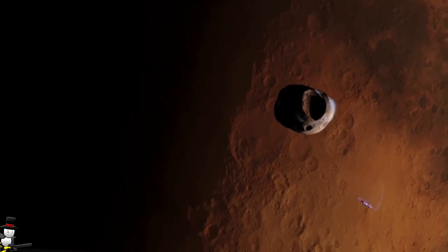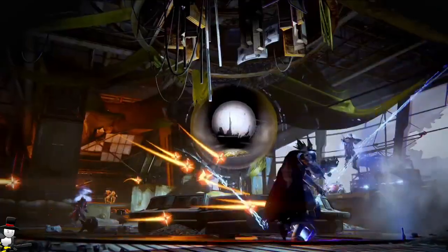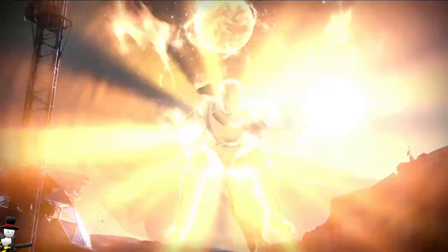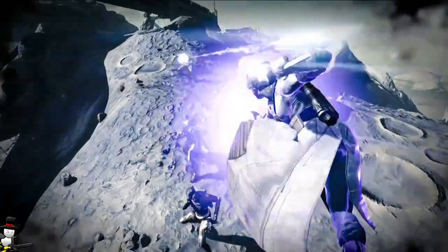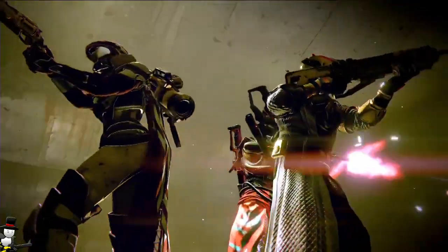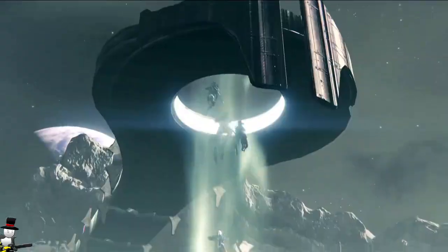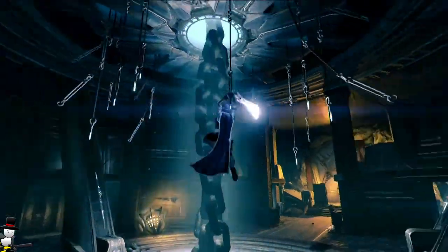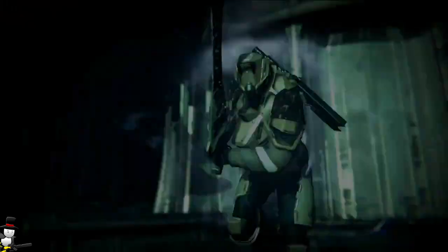Taken Phalanxes have an impulse blast that applies a physics impetus, much like their notorious shields. Basically they're going to have a mini fireball-like pulse which will send you flying across the room, smash you into a wall and potentially kill you. So it's kind of like their shield reimagined into a pulse of some kind.